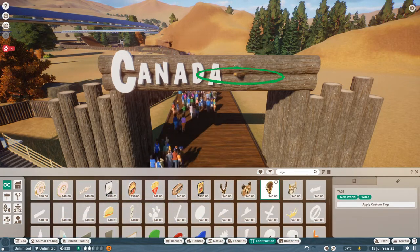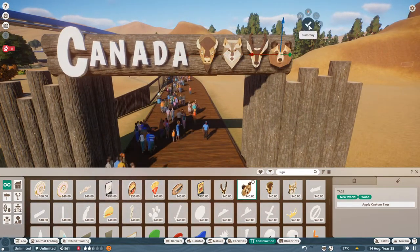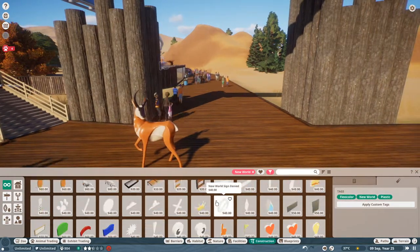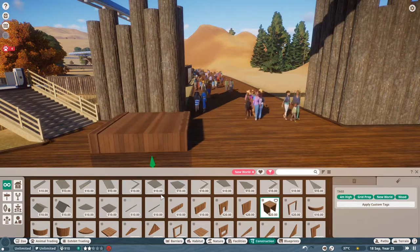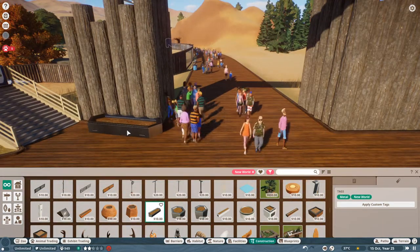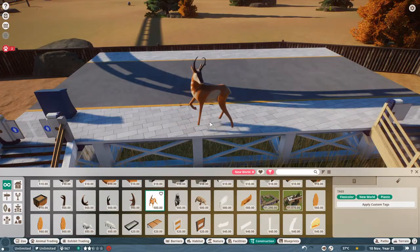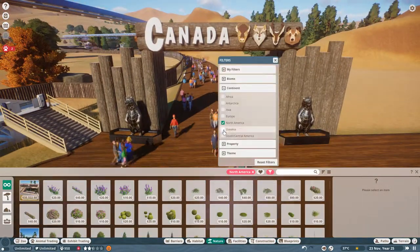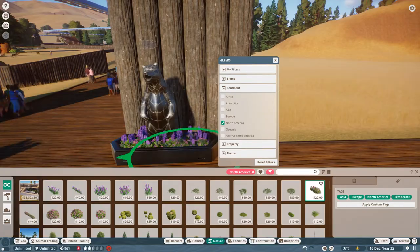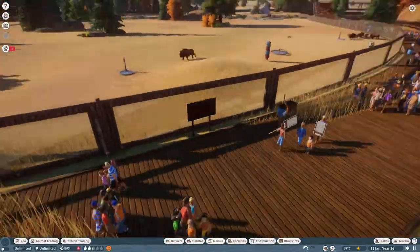I put Canada up in the letters and then I'm placing these cool little animal print wood carvings — they are just incredible, they look amazing. There's the bison, the wolf, the pronghorn, and the bear, which are all the animals in the North American section of not only my park but the game in general. I have to say North America's feeling a little underrepresented currently — I'm hoping they'll add more in, I'm just wondering if it'll be DLC or not. Just adding a little bit of North American flavor to this entranceway — a nice archway welcoming you into the section.